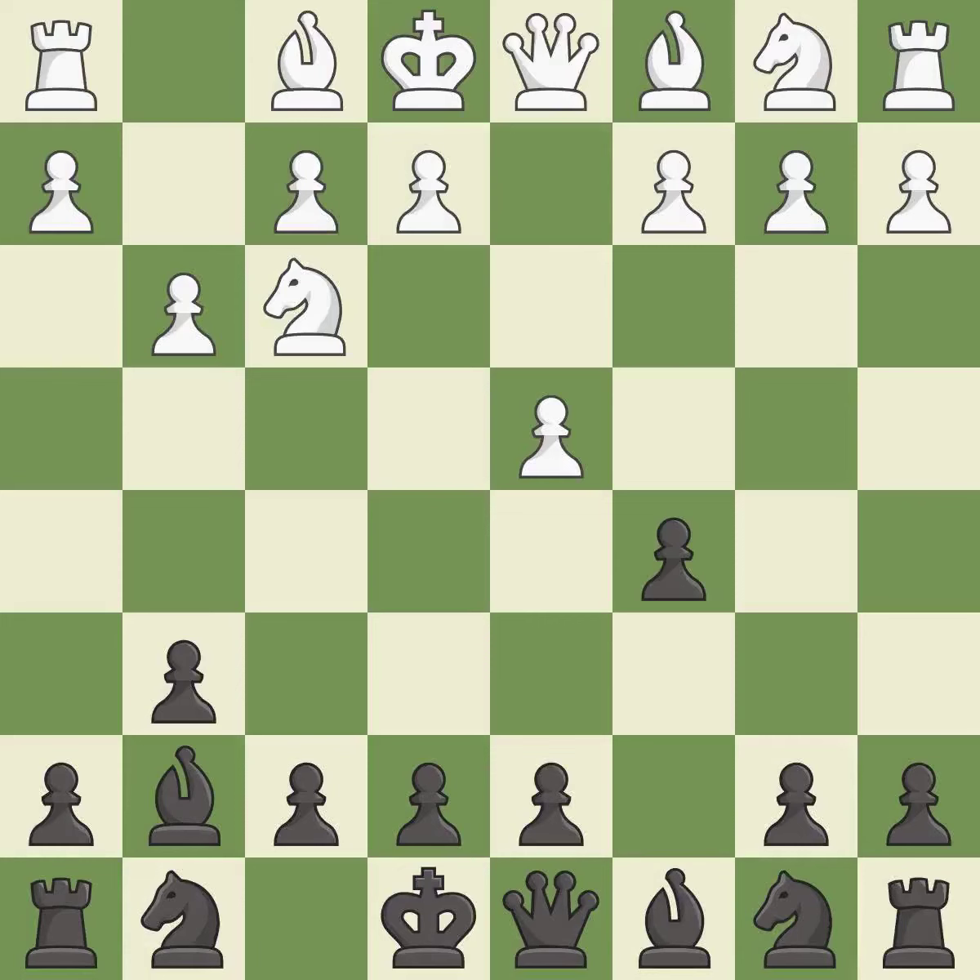C5 gains space in the center and attacks the d4 pawn. This fianchettos the bishop by placing it on a powerful diagonal.